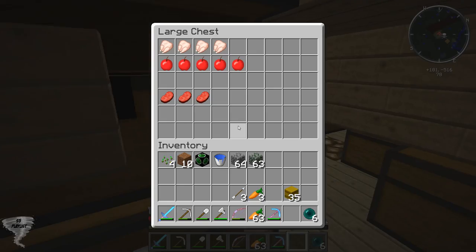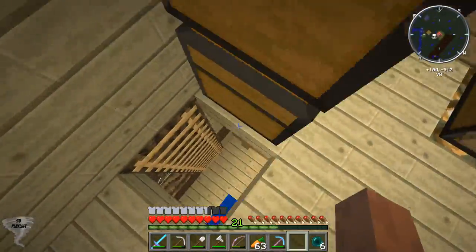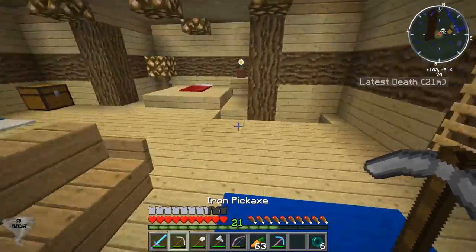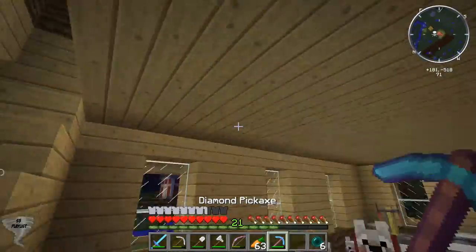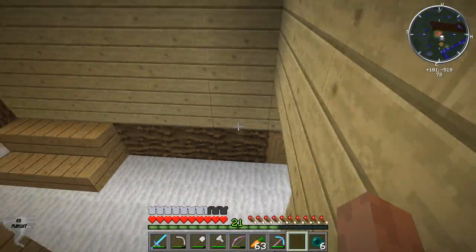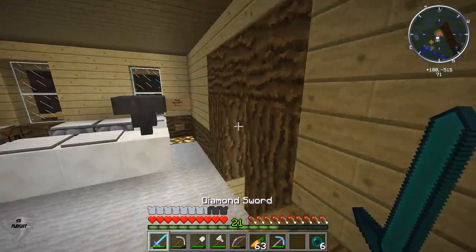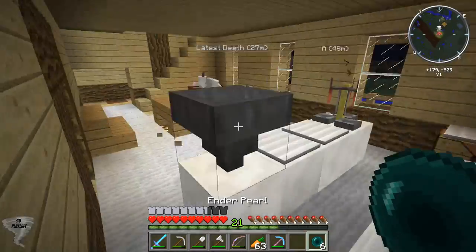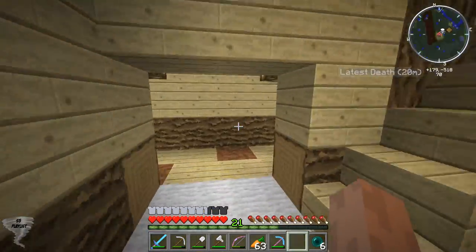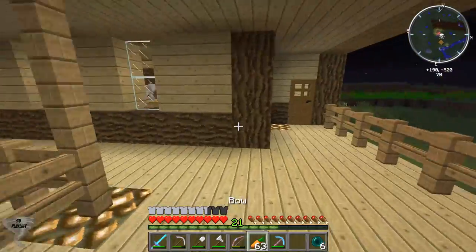Where's the nether? There are hay bales in there. I guess we can get some quartz stones. I guess I've already been to the nether — I have all that glowstone. Never mind. Yeah, I've already been to the nether. Well, I guess we'll just work on the barn then.